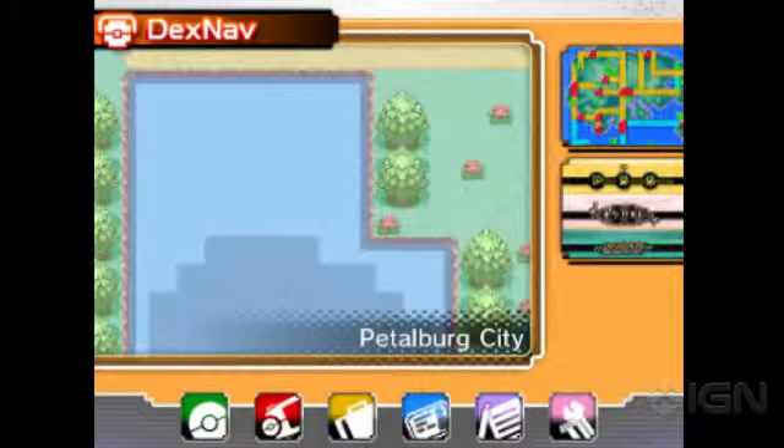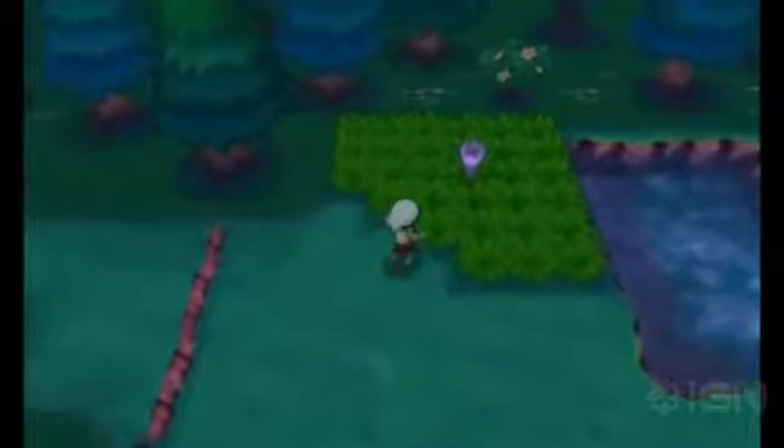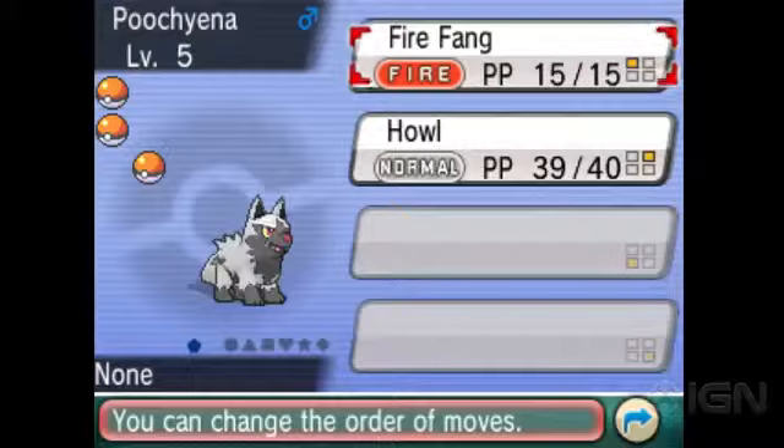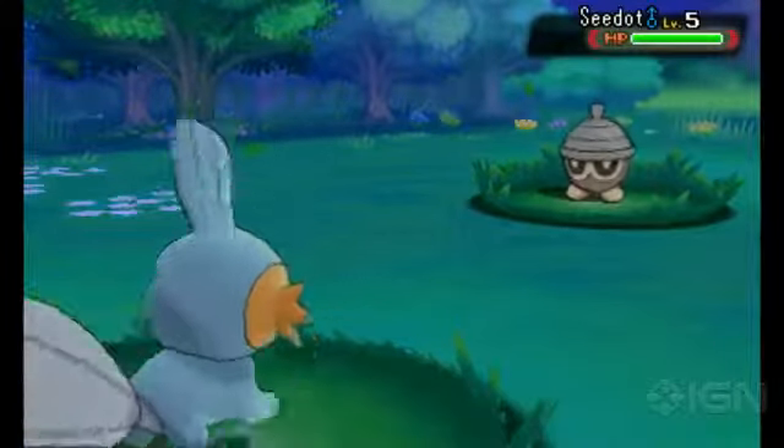One brand new Pokemon search app, the DexNav, is also really interesting. Whenever a wild Pokemon peeks out its ears or tail, DexNav will alert you to things like the Pokemon's level, ability, and even rare moves it might have. It's really great for training and breeding.